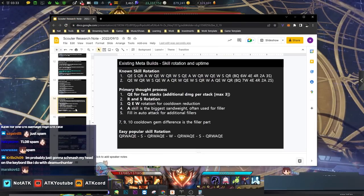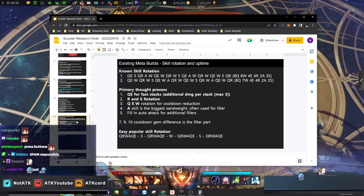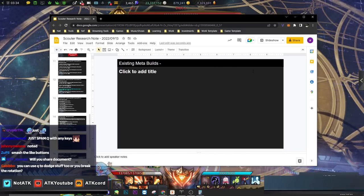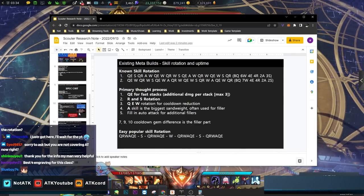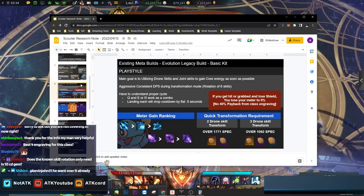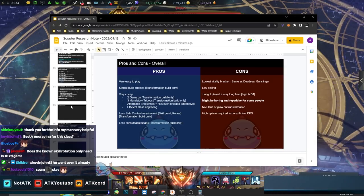That covers everything. The build questions in chat are mostly standard choices — you just pick accordingly. Scouter is a super easy class: easy engravings, only three tripods needed, not many runes needed, not much spec needed to transform, and you rarely use pots because you're shielded most of the time. It's a great class for beginners. You might even feel like you're cheating because of how cheap it is.